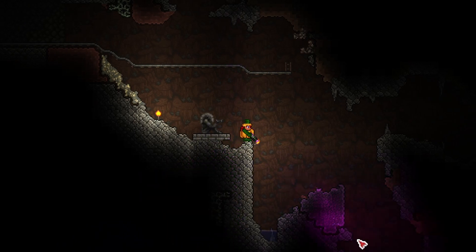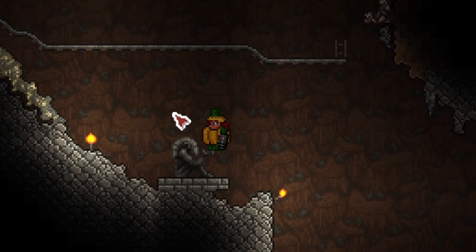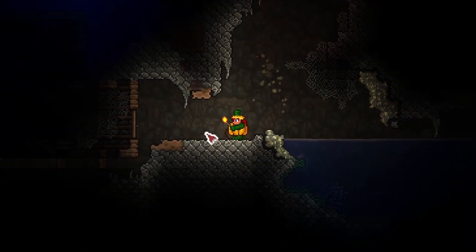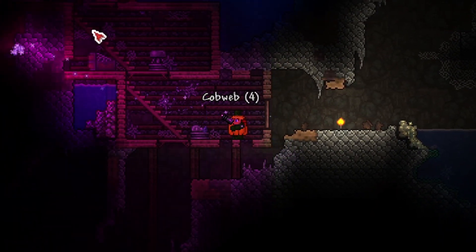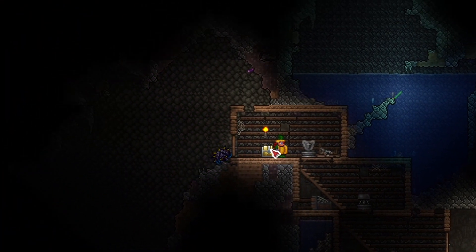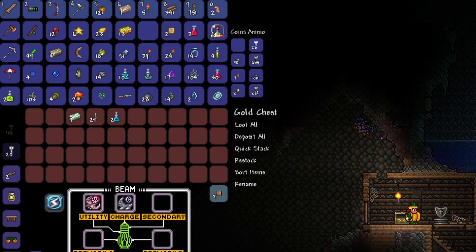It doesn't let you shoot all the way through walls — I'm guessing that was a balancing decision — but it's still super helpful. Let's gather up some of the chozite from the statue. I'm going to blast through here with my newfound wave beam. It even lets me check through caves without having to actually go into the rooms, so I can scout around for cool loot. And speaking of cool loot, there's our band of regeneration!